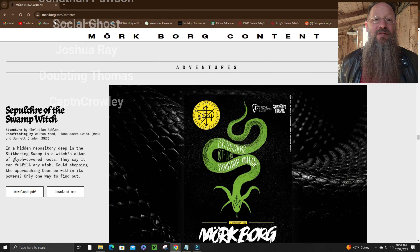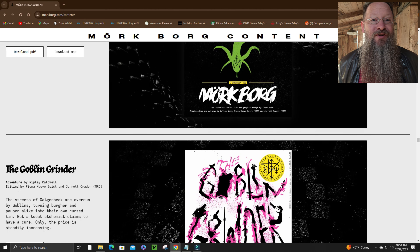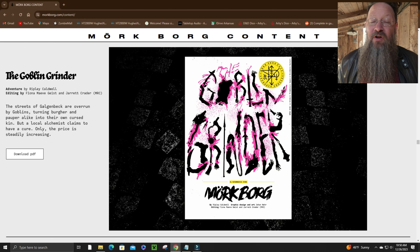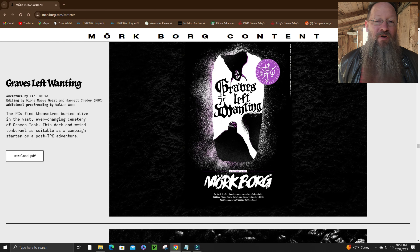Sepulcher of the Swamp Witch takes place in the Slithering Swamp. Rumors abound that the Swamp Witch has an altar that can grant any wish — perhaps that could be the key to stopping the impending doom washing across the land. You can find out for free in that adventure. The Goblin Grinder is another free adventure, taking place in the streets of Galgenbeck. It seems that goblins are infesting the local town and the alchemist may have a cure — but what is the price? Two free adventures is awesome, but kicking that up a notch are three more.